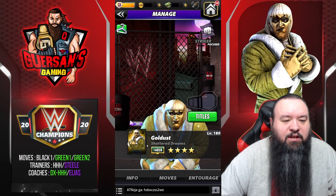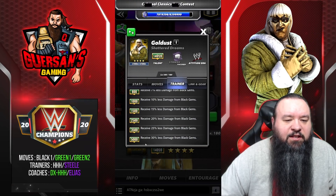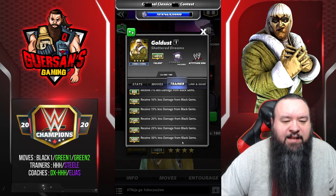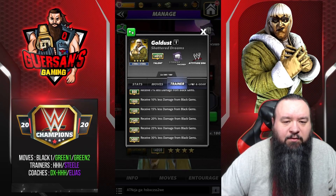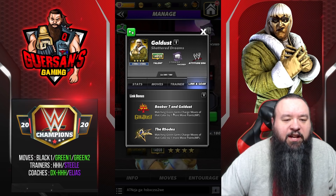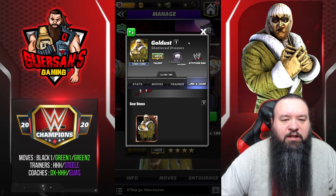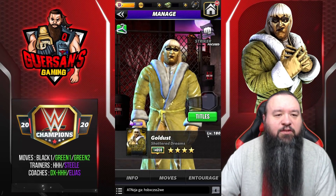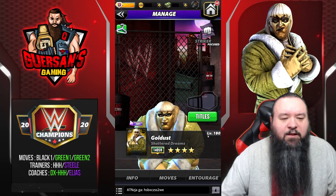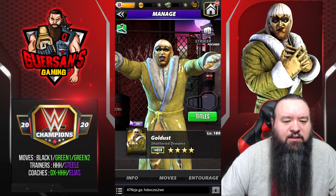First is his trainer ability at 5,000 — he receives 30% less damage from black gems, so you're pretty much unlikely to ever use him as a trainer. He links with Booker T and Gold Dust, the Roads and Attitude Era, and only one gear. We're going to see it at four-star gold; obviously mine is not four-star gold — that was sent to me by Scopely.